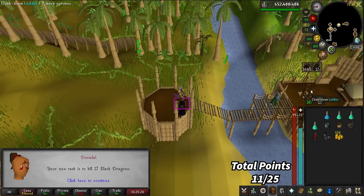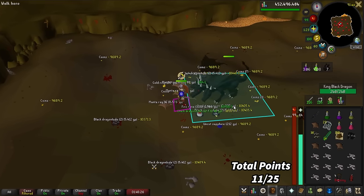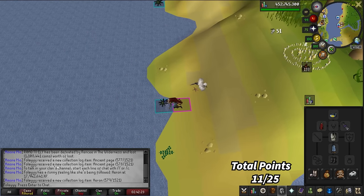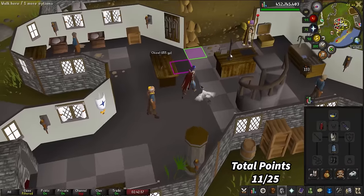That is the 'killing KBD 10 times in a private instance' combat achievement. I believe that is all the combat achievements for KBD. We actually got it — 17.9 million experience. We got the Heron pet! I was just eating lunch, taking a break from Sire and catching some Karambwans, and well — it happened. That's freaking awesome. That marks pet number 13! Looking at the skilling pets, we still need baby Chinchompa, the Giant Squirrel, Tangleroot, and the Rocky pet.